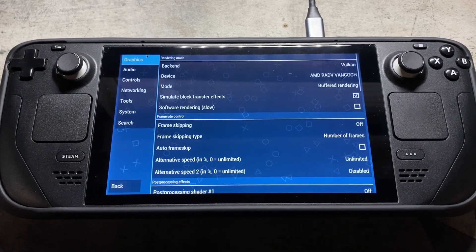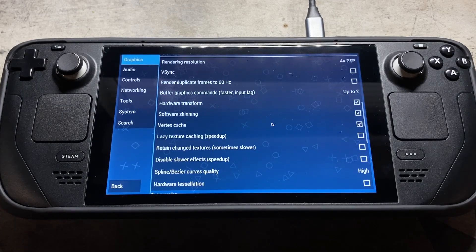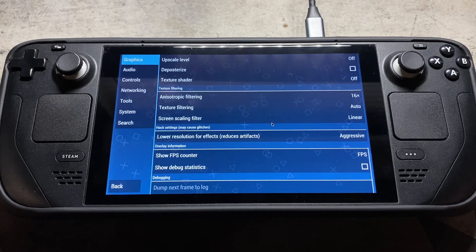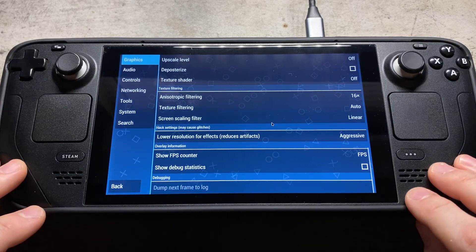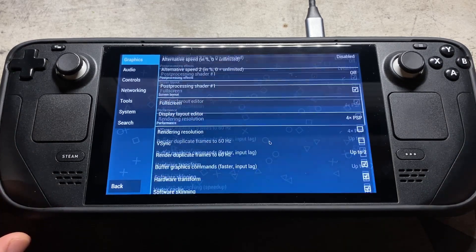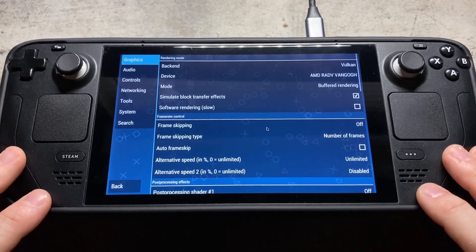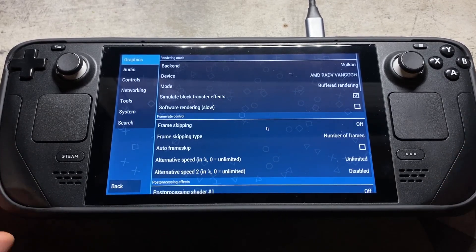We can come up here to settings and then graphics. I found these settings to work best for me in terms of just getting into the game and being able to run through things. There is no such thing as best settings system-wide — it's more specific to each game. If a game isn't running great, try messing around with the settings and see if that changes anything.